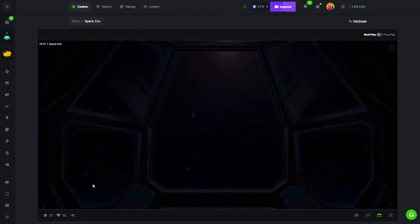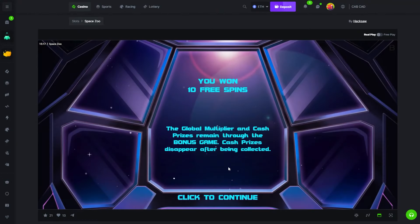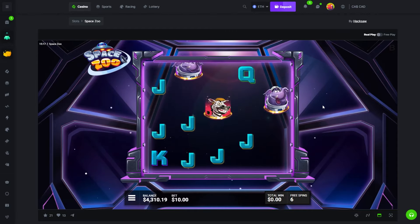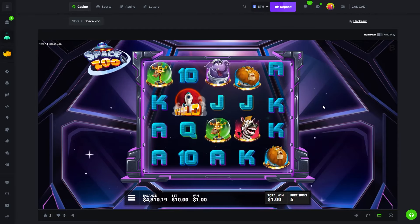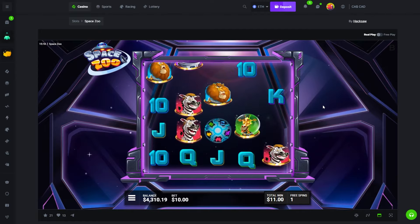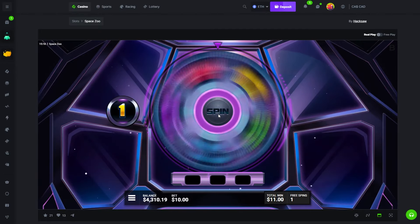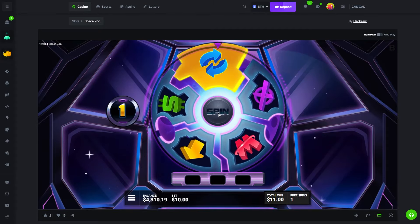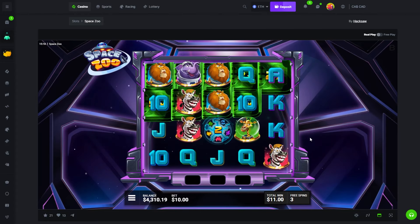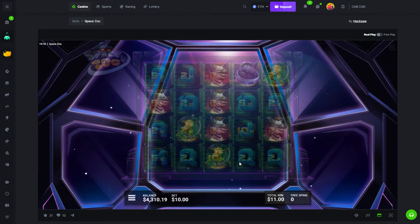One more and then we'll do a couple of feature spins and move to Jelly Slice. Just three scatters. Come on, show me three spins for the wheel, show me something big. We get two — way better than one. Oh, they're all shit multipliers though, it doesn't hit. Okay, eleven bucks.